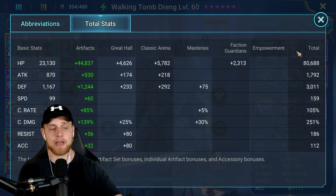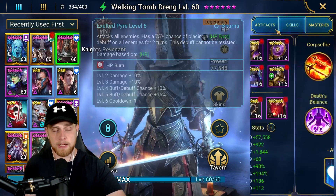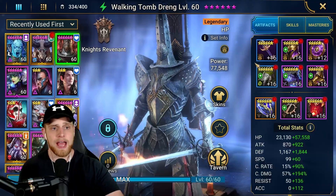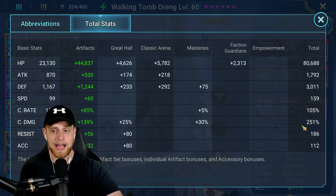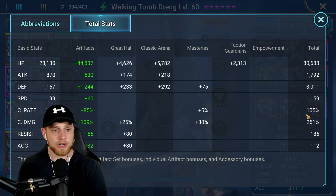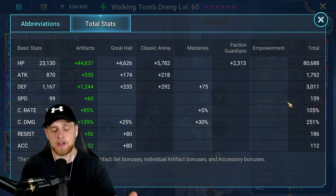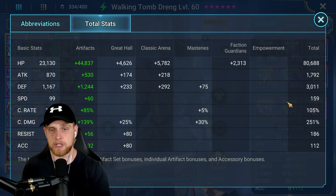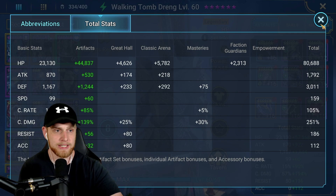Looking at my build right now — it's an HP-heavy build because he's an HP-based champion, all his damage scales with HP. I have him in lethal gear for some extra defense ignore, and he's got pretty high crit damage. If you're an early or mid game player, this is not the build I'd recommend — just focus on HP, defense, and speed. If you can get crit rate, get it, because hitting 100% crit rate is going to make a significant impact on that passive ability. Accuracy you don't even need — he's a very easy champion to build, but he could also be very stat demanding.